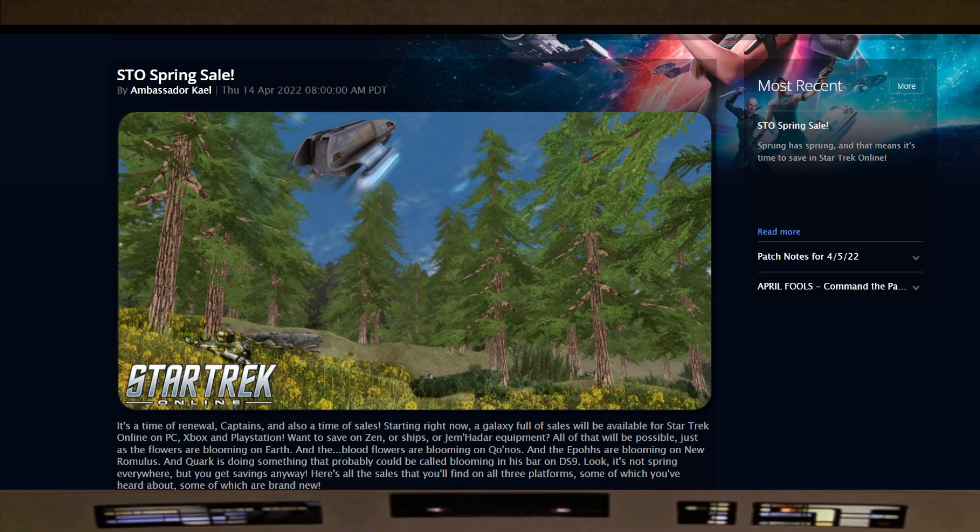Captain on the bridge. All right, captains, we are back on the bridge. Today we want to go over the blog that was released by Cryptic. As of this recording on April 14th, it is the start of the Gamma Recruit event along with some spring sales. We're going to go over the blog, quickly cover the information on what's going on, and then show how to actually create a Gamma Recruit character.